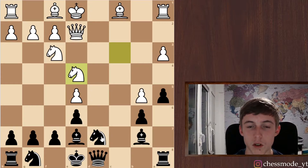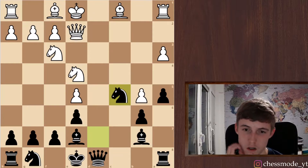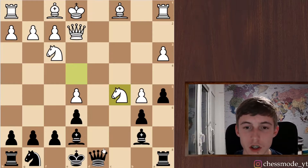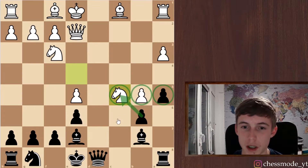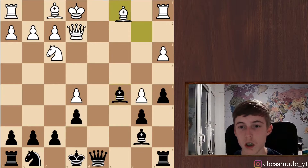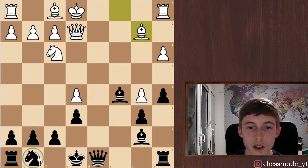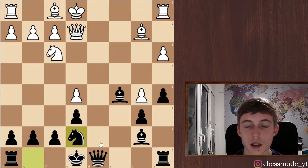I'm gonna go for knight c5 because it just looks pretty normal. He exchanges — of course we don't take with the pawn, we don't ruin our pawn structure and give him a passer. We take with our bishop and I think we have a really nice position here.